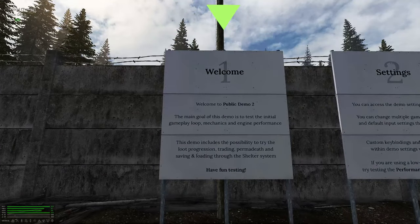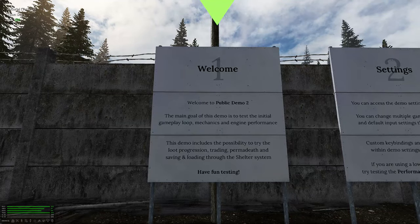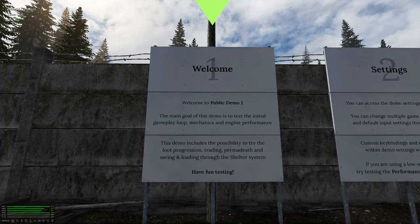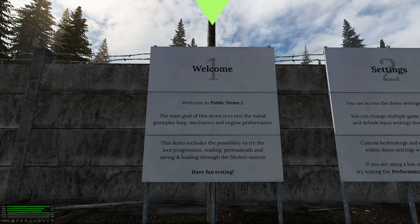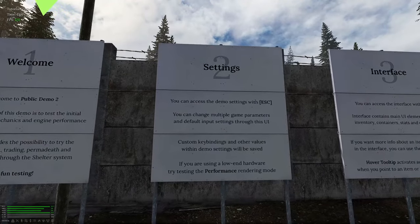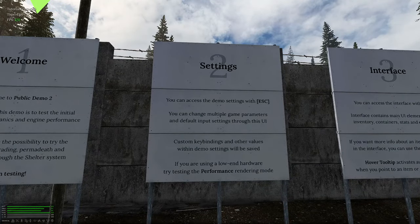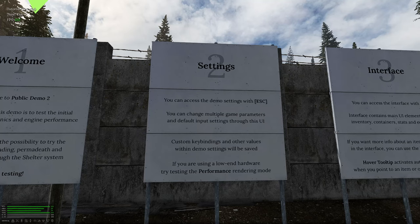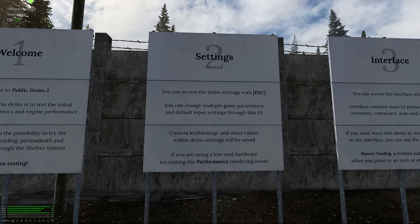Welcome to the public demo 2. The main goal of this demo is to test the initial gameplay loop mechanics and engine performance. This demo includes the possibility to try the loot progression, trading, permadeath, and saving and loading to the shelter system. Have fun testing. Settings — you can access demo settings with Escape. You can change multiple game parameters and default input settings through this UI. Custom keybindings and other values within the demo settings will be saved. If you're using lower-end hardware, try testing the performance rendering mode.